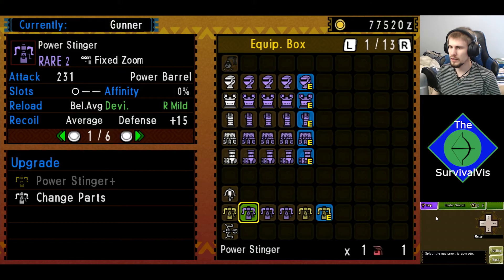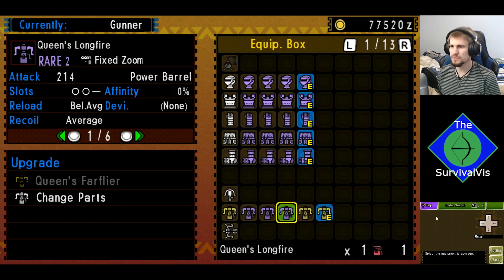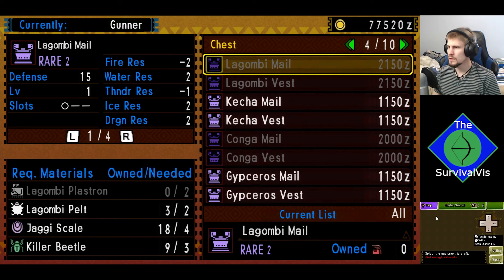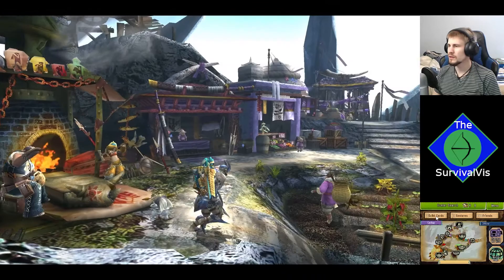We've got at least that one ready for high rank whenever we reach there. That one we need Garuga stuff, so that'll be points towards that. Celtis Queen stuff — I might be able to work on that one in my own time. Marathon Spikes — that's high rank, that's high rank. I'll try to take a quick peek at the armor. I'm not sure how far back the Iodrome stuff might be — it is a while back. It's basically just another recolor of the base Jaggi/Velociprey sort of look.